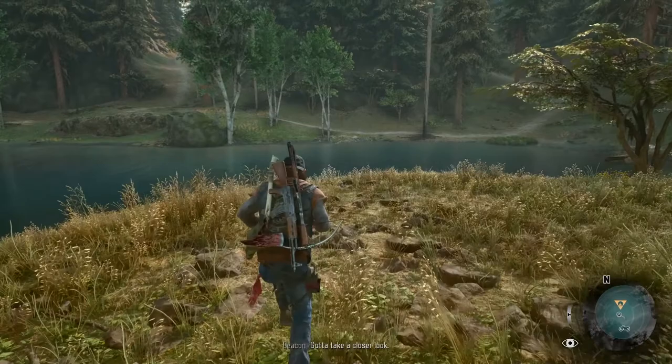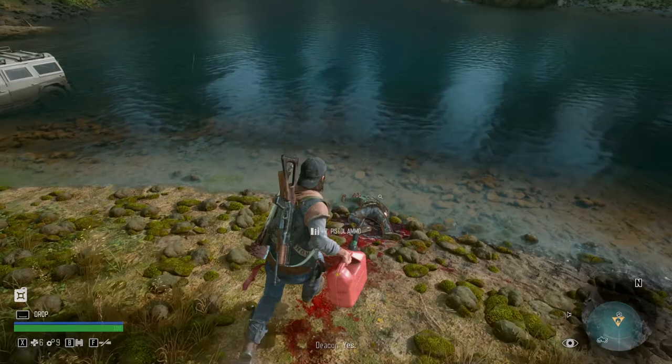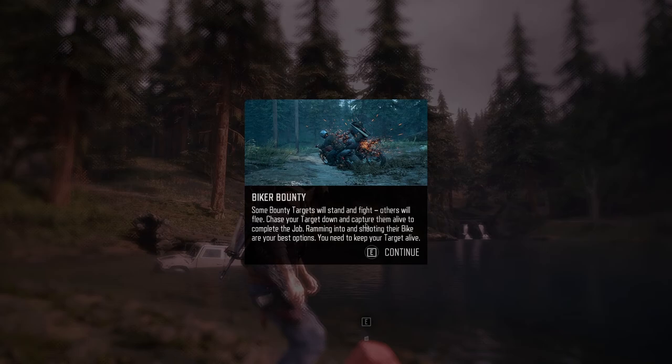Wait, so this is where it is. Scrap fuel can. Let's pick up some of this — who's this guy? Back on track, there he is. Biker bounty — some bounty targets will stand and fight, others will flee. Chase your target down and capture them alive to complete your job. Ramming into and shooting their bike are your best options. You need to take your target — silver helmet, red gas, that's it.